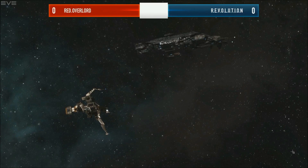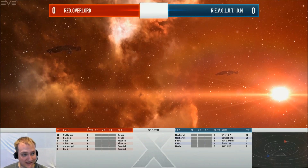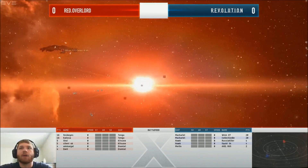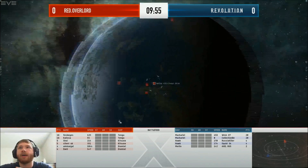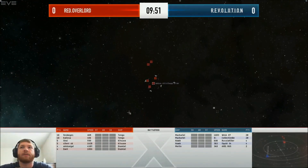We've got Red Overlord versus Revolution today. Red Overlord has brought an ECM kite team with two Tengus, two Kitsuns, and two Dramules. Whereas Revolution has the Merlin, two Macarials, and two Hawks. The Macarials, much like the Vargas, have extremely long range on their autocannons just because the Macarial gets a 10% per level buff for Falloff.